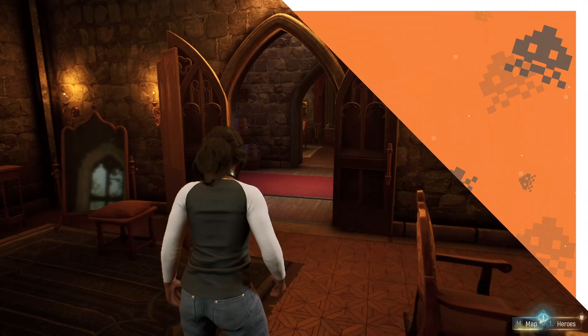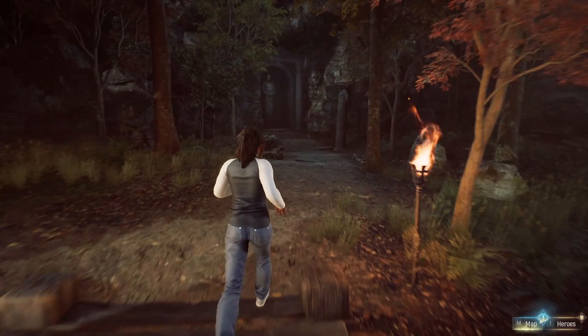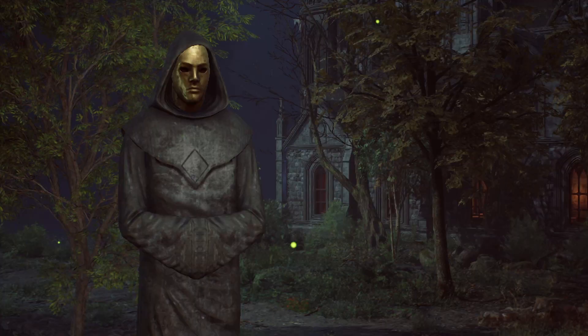You can begin this mystery at the very start of your exploration of the Abbey grounds. Leave the Abbey via the southwest exit, and follow the path as it heads southwest across the stream. On the other side, embedded in the cliff face, is a shrine with a tall statue of a hooded figure. Approach it, and you'll have the option to pay respects. Do so, and the statue's eyes will light up. You'll then see a cutscene that shows the four statues that face each other just outside the southeast exit of the Abbey. One of those statue's eyes will also light up, and the mystery will begin.